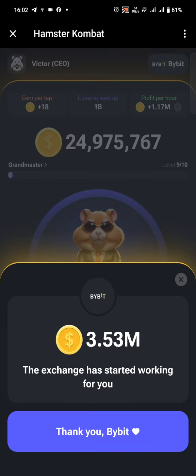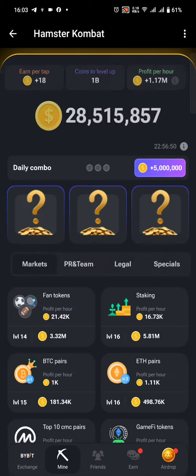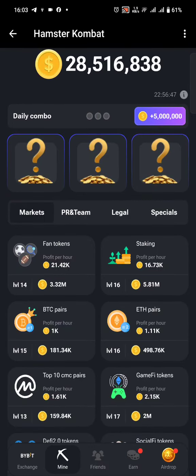For those who are new to this, these are basically the three cards you need in order to get five million points — or tokens — for free. To do that, first you need to log into your Hamster Combat. I've shared a link to the game if you're new to it. Once you've signed up, just click on the Mine section and you will find these three question marks.